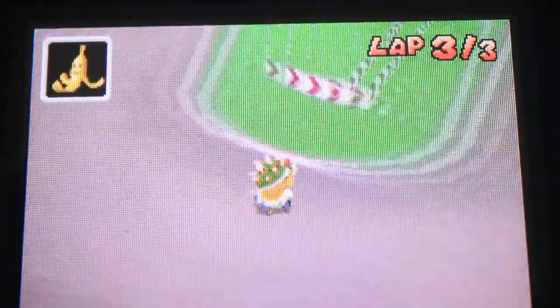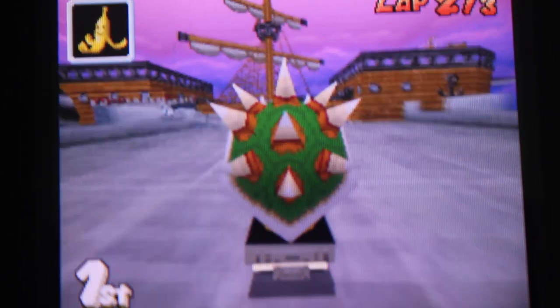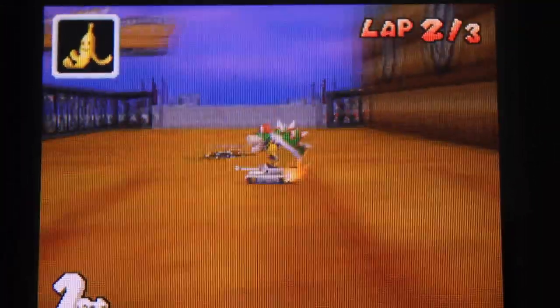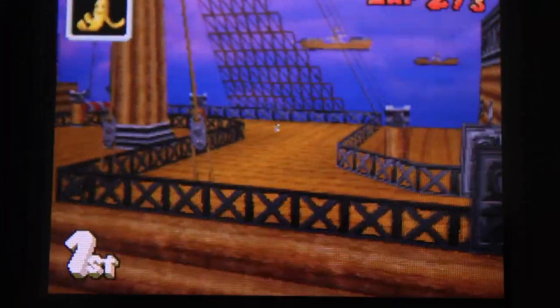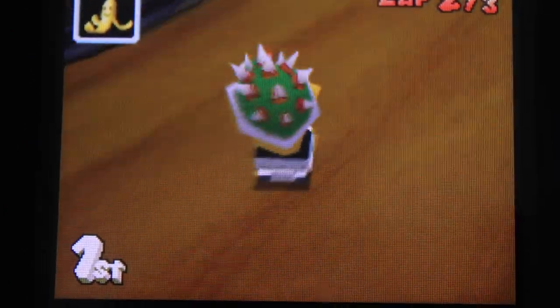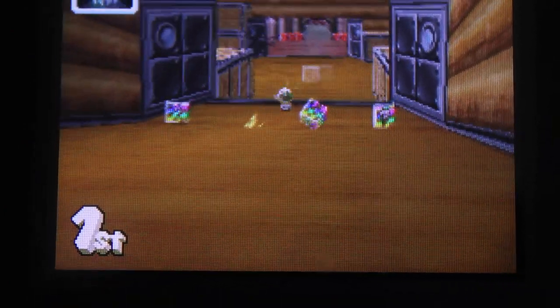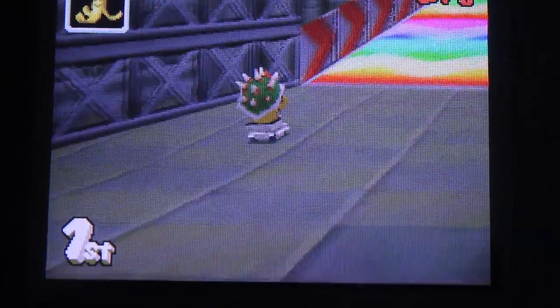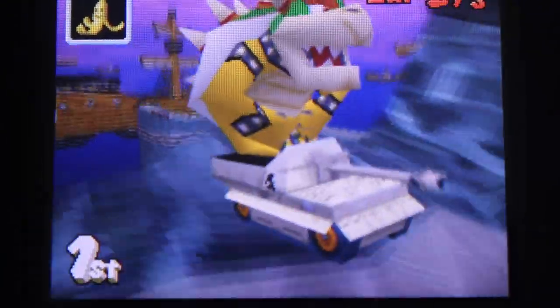Sometimes you can use the environment to help you dodge a blue shell. This is usually coincidental because you can't dictate where or when a blue shell appears. But I heard one coming and knew that on this stage there's a hyper-speed boost jump, so I tried to reach it before the shell hit. As I hit it — boom — I missed the blue shell. It's a lucky dodge, but it's another way to avoid the blue shell.